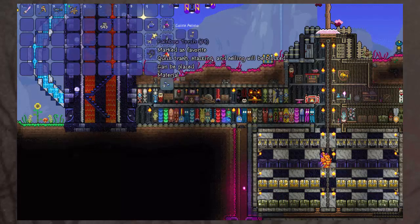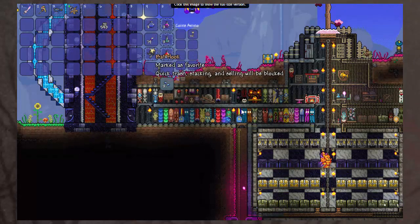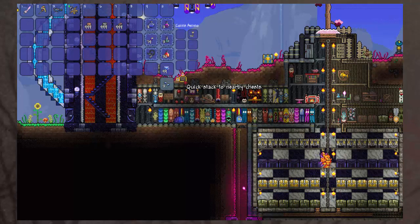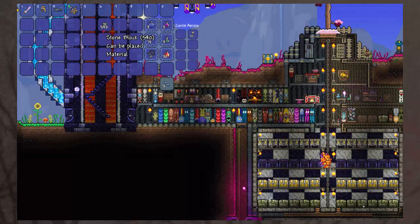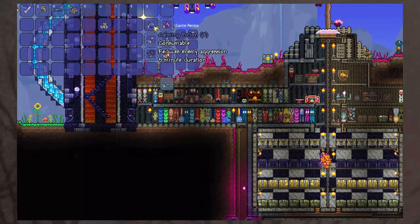Quick stack to all nearby chests, which is personally what I am looking forward to most — I spend probably more time sorting through my chests than anything in Terraria. You are also going to be able to set a favourite slot in your inventory so you can keep it from being trashed, deposited, or sold if it is not in your top bar. The hook is going to have its own dedicated equipment slot.